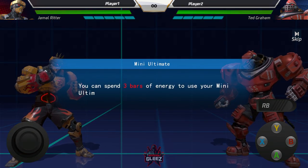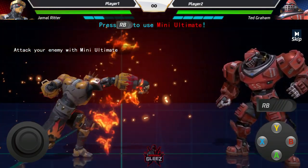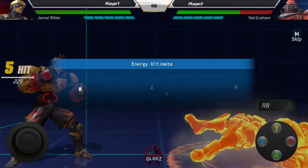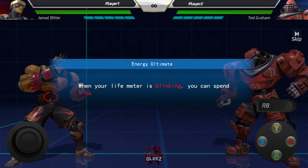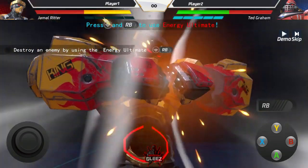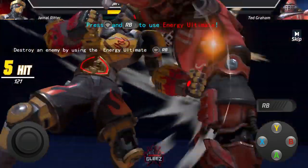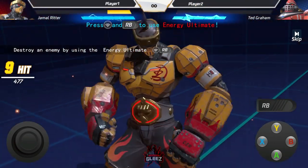You can spend three bars of energy to use a mini ultimate — you've already seen me use it. It's the fist that comes out at the end of those combos. Then we have the energy ultimate: when your life meter is blinking, you can spend five bars and use a massive damage attack. This is what it looks like — pretty cool. The animation is really sick, and every character has a different one. Really cool stuff.